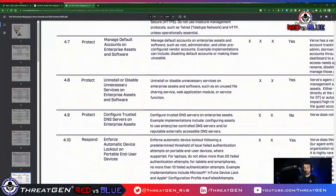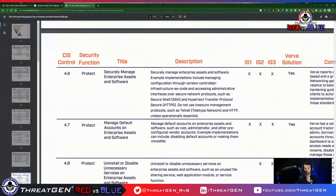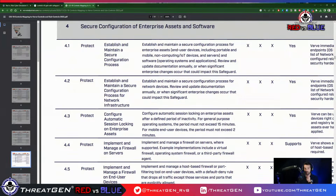Scrolling down: device lockout on portable users, configure trusted DNS servers, manage default accounts, implement and manage a firewall on servers and on end-user devices. I don't see network-level firewalls yet. 'Establish and maintain a secure configuration process for network infrastructure' — I'm going to give that to us to do the gateway firewall.